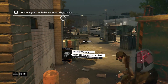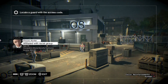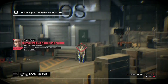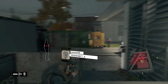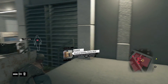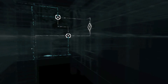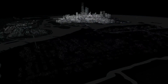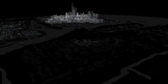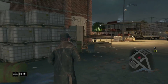Time for the next CTOS control center. The Wards control center will be marked with a big icon on your map — you can't miss it. Once you've made your way through, either by stealth or taking out all the guards, hack into the system. The lock pattern will be a little more difficult this time, but once finished, the Wards CTOS towers will open up.